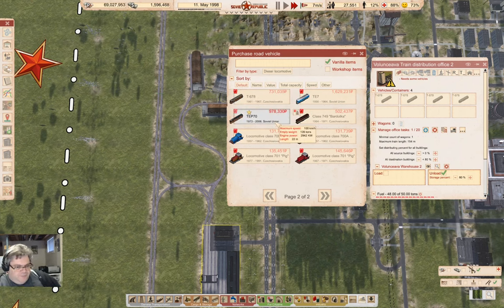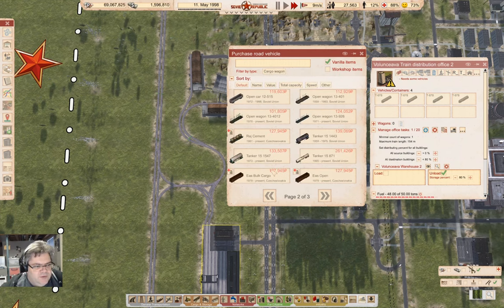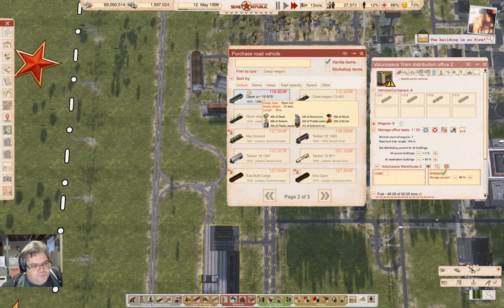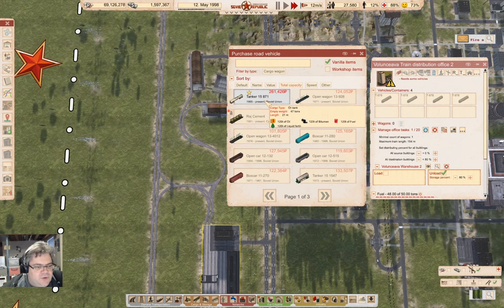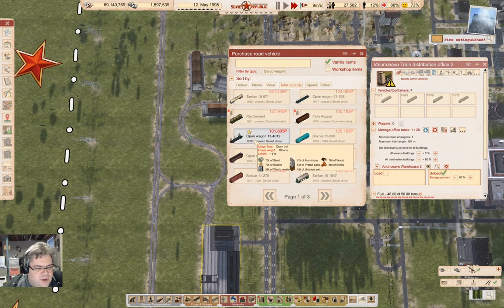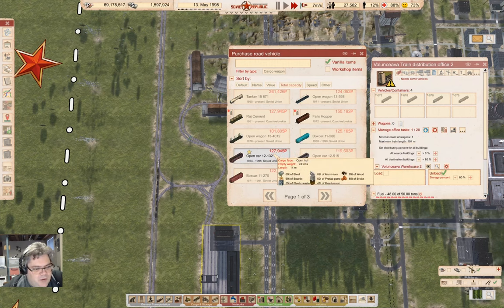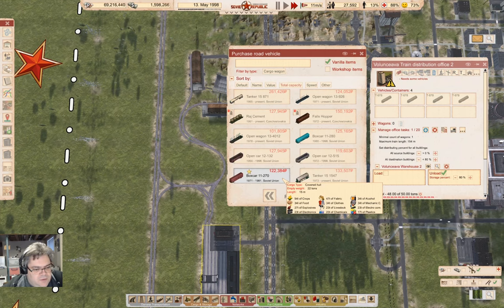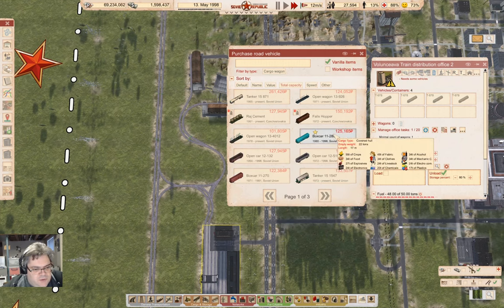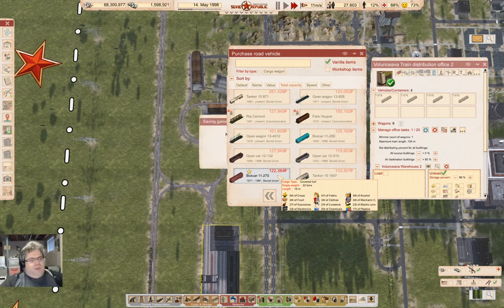I'll put four of those in there just so we don't run out. Now we want cargo wagons — we're going to need covered wagons for the chemicals. The covered hull wagon carries 20 tons of chemicals. One is 15 meters and the other is 17 meters, so let's grab a few of those.